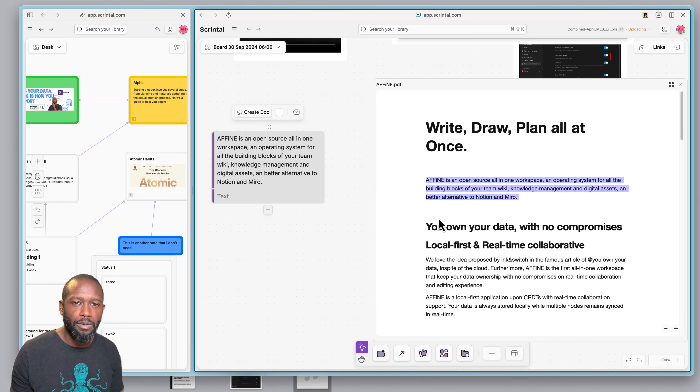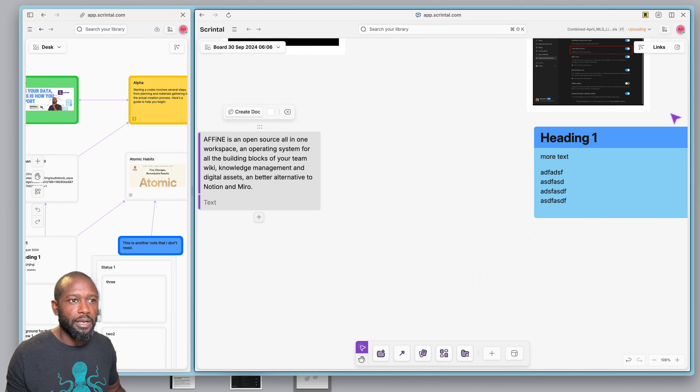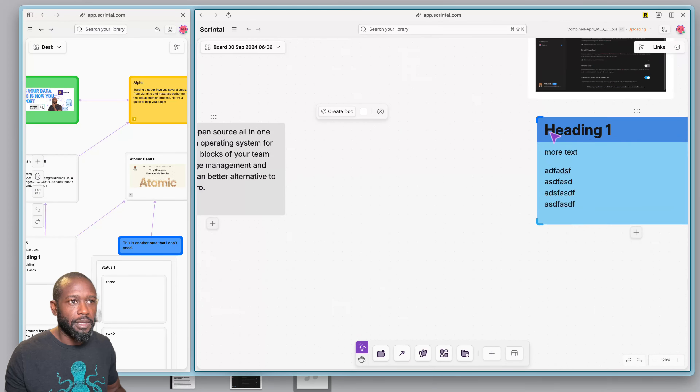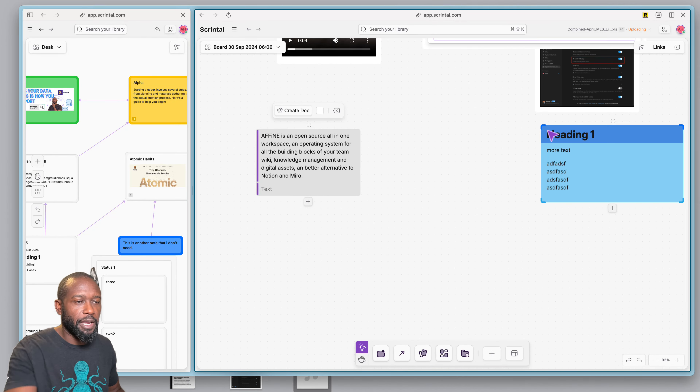One thing you cannot do — and I still haven't seen — is highlights. It would be nice if I could highlight text and move it over, similar to what you can do in Heptabase or Nodi. But this is pretty good from a first look at the new board. It is pretty responsive — I can move things around and it seems performant as far as zooming in and out and panning.